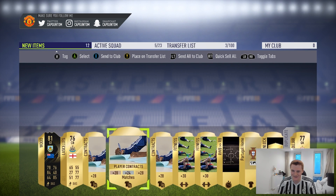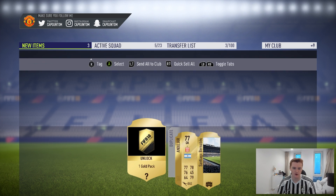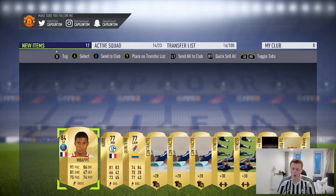Another in-form! All these 25Ks don't usually pay out for me, but they are paying out in a big way today. We've just got in-form Wood from Burnley. I wonder if we can pack every in-form from this Team of the Week. Then I've just changed accounts and got, in a skip pack - in a 25K pack - the new upgraded Mbappe! What a fantastic flipping pack to get.